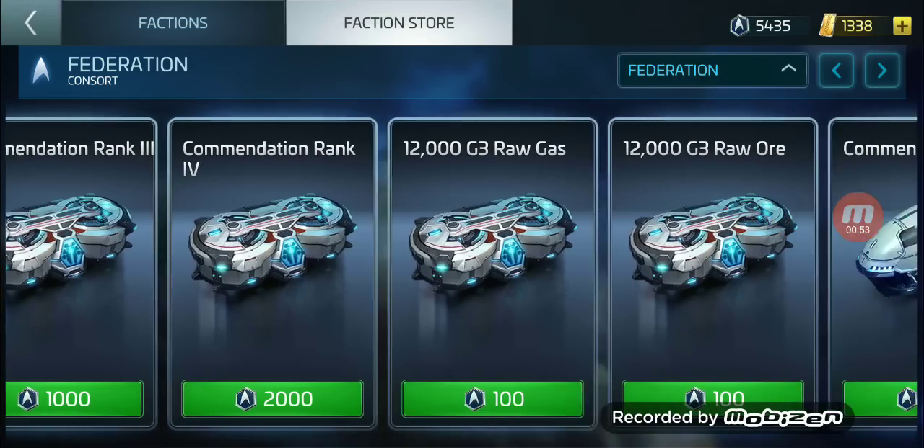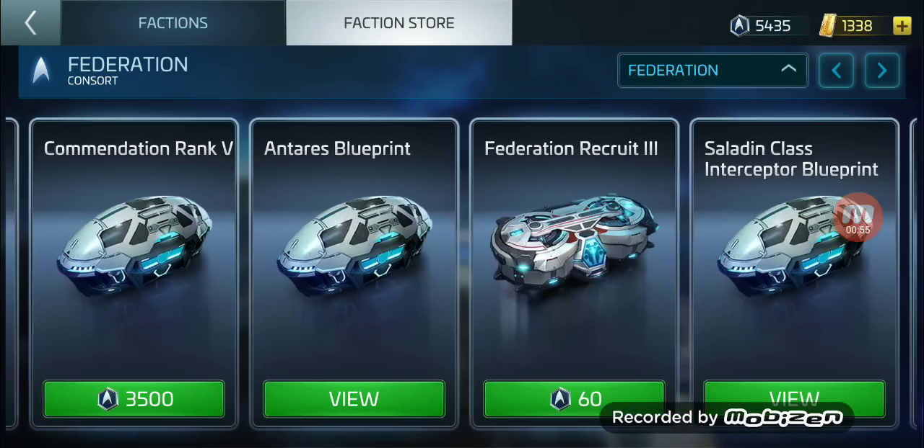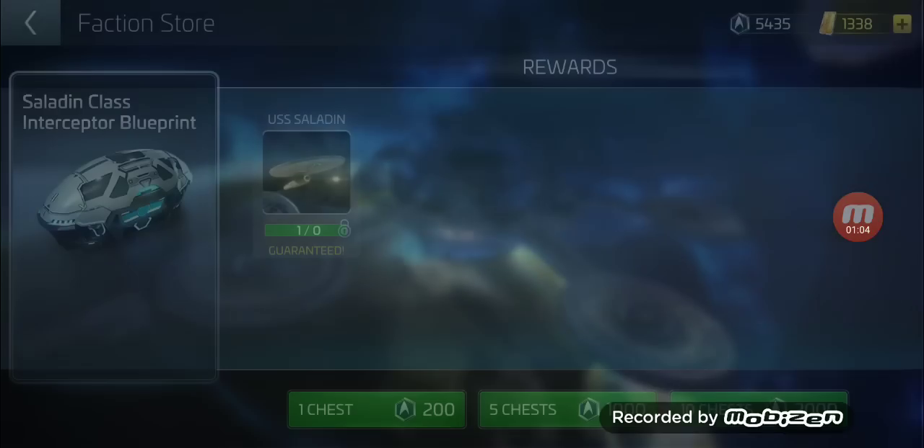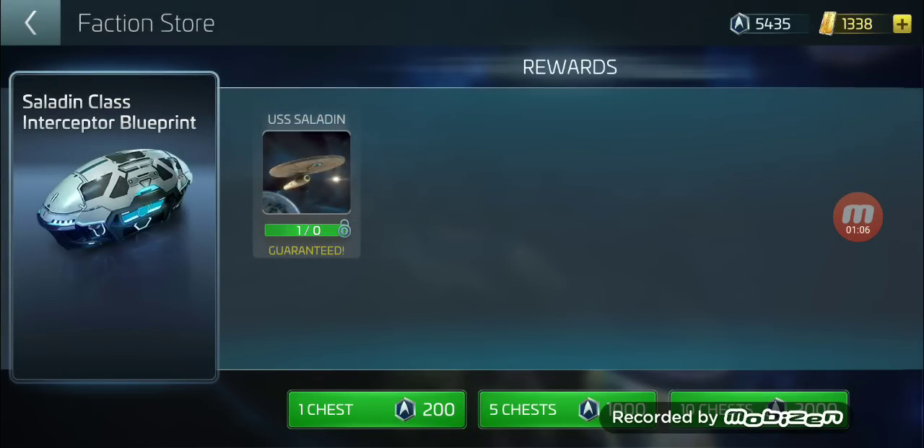I'm going to look at the Federation here and go over the two ships available to me. The first is the Saladin, which is the first faction warship I can get. Each blueprint for the Saladin is 200 faction credits, and I have 5,400 — so I can buy 27 blueprints.